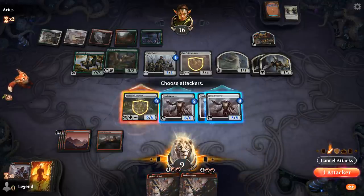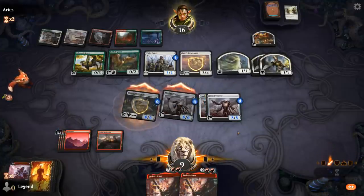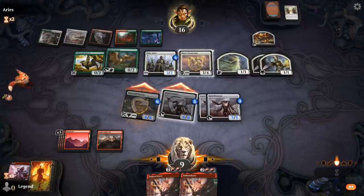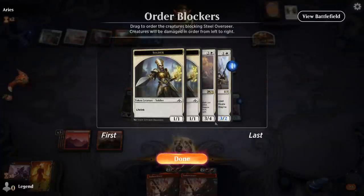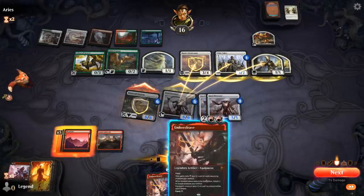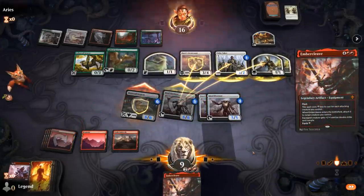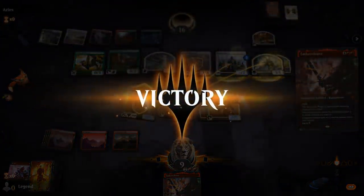Let's just send one Serpent and a 6/6 Overseer and see what happens. That works out fine — opponent scoops. On to the next one.